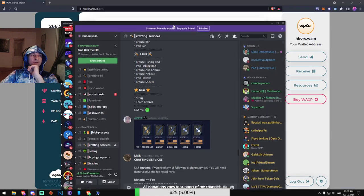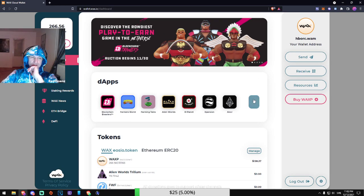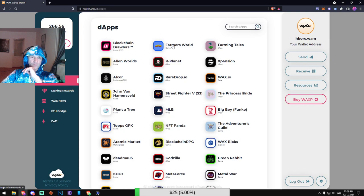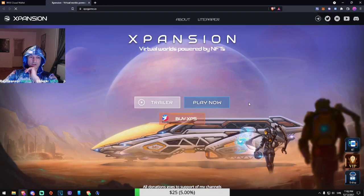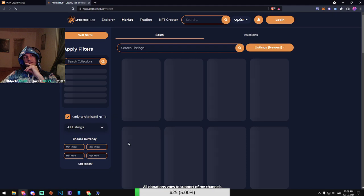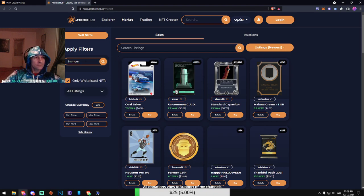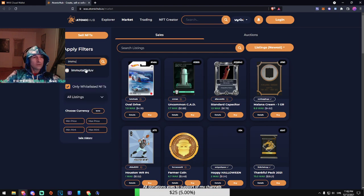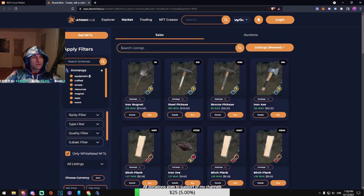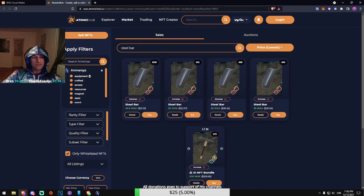Or I can just buy it on the Atomic Market. There are so many games here — Farmer World, Farmer Tales, Alien Worlds, Our Planet Expansion — these are all play-to-earn games. The Atomic Market is where you can buy and sell stuff. For example, one steel bar is about $25, so that would be $50 for two.